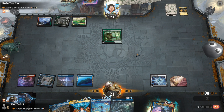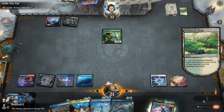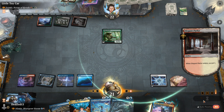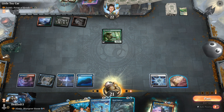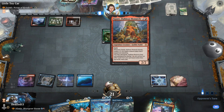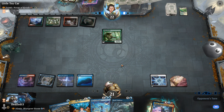We will pass the turn. Elegant Parlor? I don't know, man. They already have almost enough food for Squee, which is obviously interesting for them.